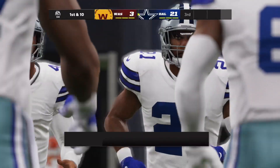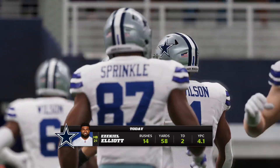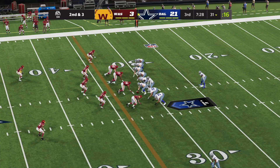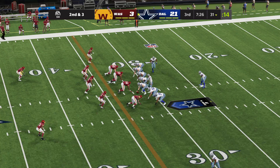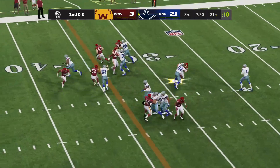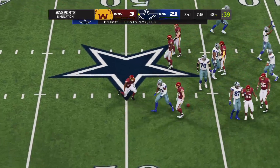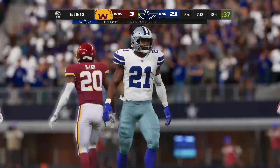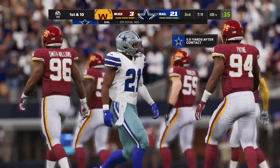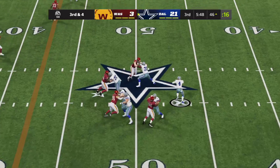Elliott was the workhorse of the first half — 14 carries for 58 yards and two touchdowns. That's a lot of carries for Zeke, especially for a first half. With these condensed quarters, he's usually not going to get much more than 14 touches in a game, so for him to do that in the first half really shows the emphasis on the game plan for Dallas, taking care of the ground game.